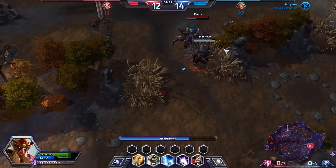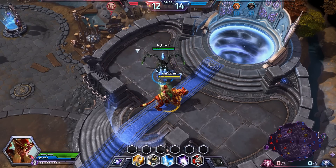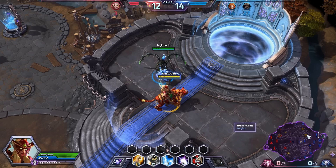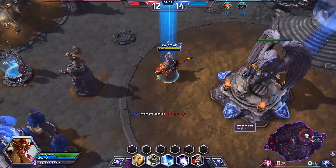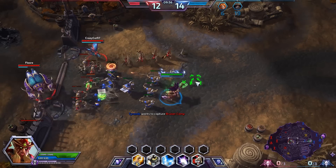Looks like Raynor is in a lot of trouble and gets taken down — that was a bad pick. The enemy team is still two levels behind, so they're at a disadvantage, but they're sort of clawing their way back into the game every time somebody dies. I'm going to tell Nazeebo that we should go kill the boss. These bruisers would be a good pick — he shouldn't be adventuring on his own since we have two members of our team dead.